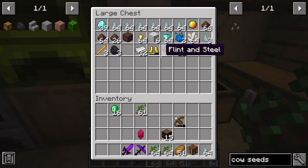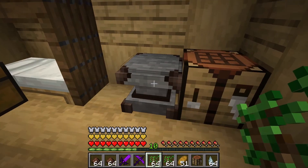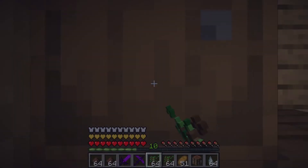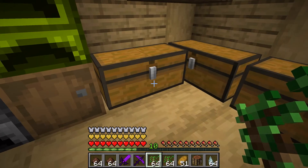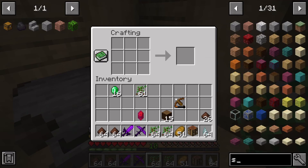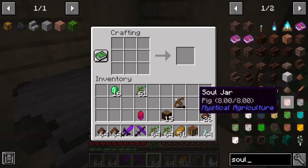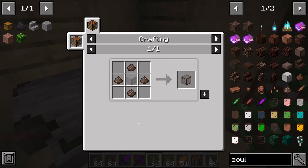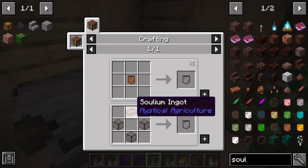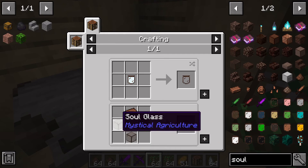Slight change in plan — I need a lot of leather for this, so I think making cow seeds is our first priority. I got a ton of Solium from the Nether, so it's a pretty easy thing to make. We need a soul jar to store the soul, and I think we need four of them. So I need to make soul glass — I need a Solium ingot — four, eight, twelve — I need fourteen Solium per jar.